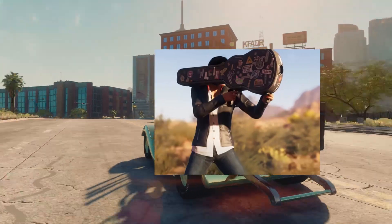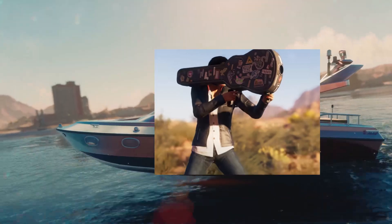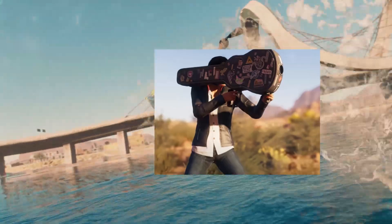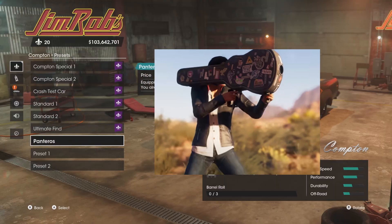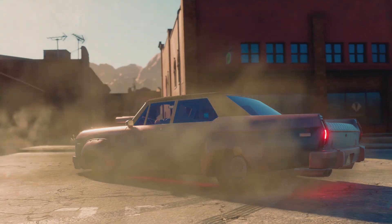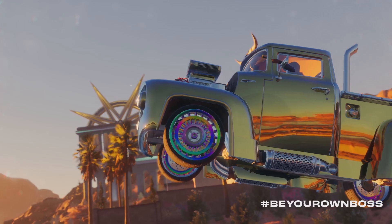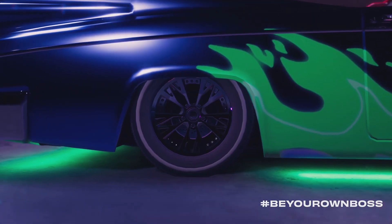Looking at this picture here, there's a rocket launcher styled as a guitar case, which I believe is a reference to a film. If you look closer at the guitar case, it has stickers on it — one of them is Ganki from Saints Row 3, and another is the Johnny Gat mascot costume head from Saints Row 3. It's pretty cool that we're getting references to old characters and that the lore of the original games is still present.